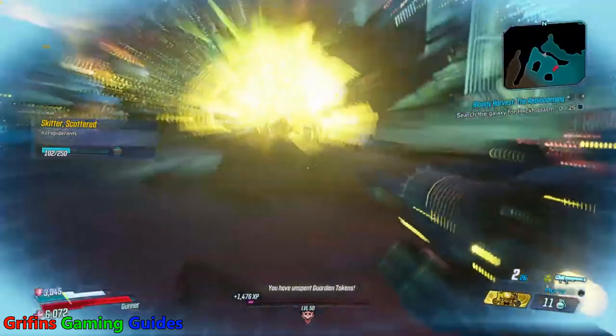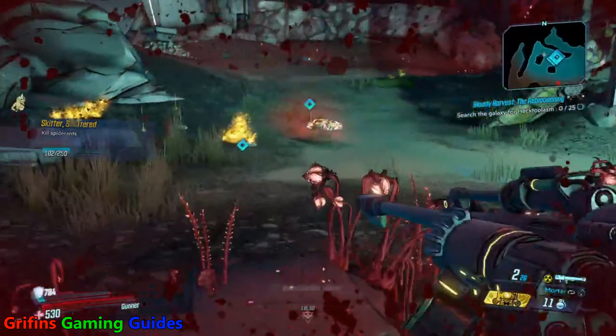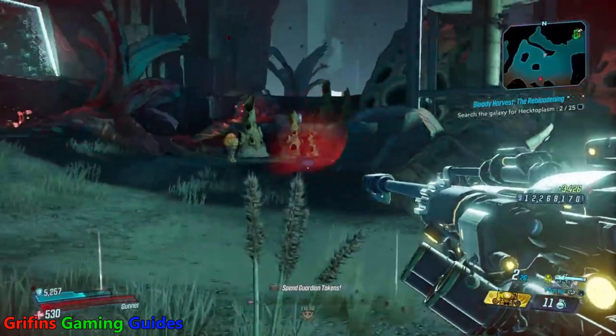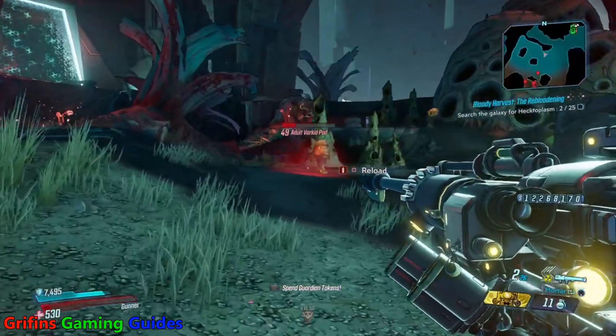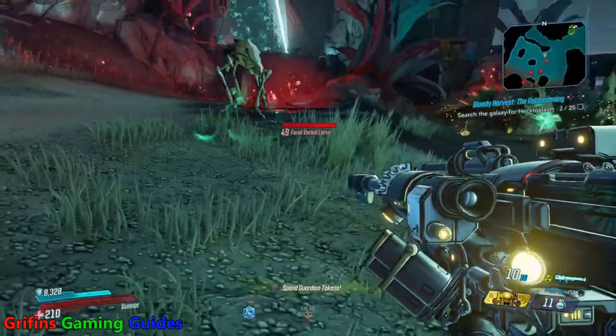It's got +15% weapon fire rate and +518 splash damage radius. That applies to every single projectile that fires, either in launcher or mortar mode. So again, this thing is absolutely devastating.